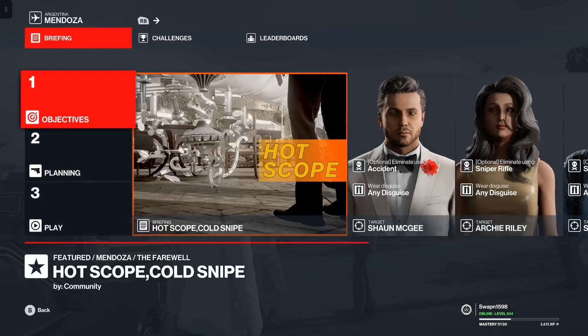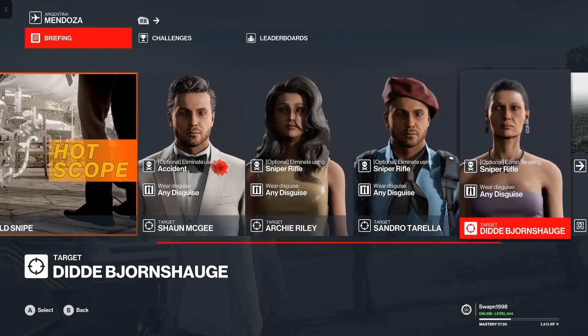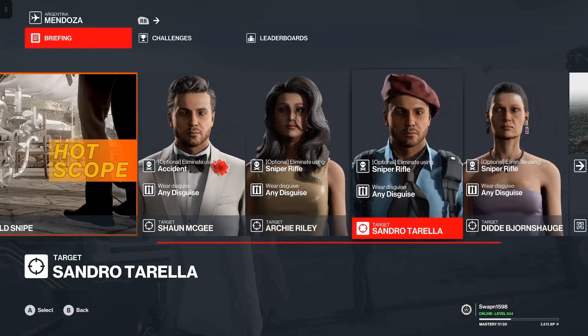Hello and a very warm welcome everyone, Supermassive here. Today we are covering another featured contract released on 30th June 2022 in the Hot Scope category. The name of this contract is Hot Scope Cold Snipe. There are four targets: the first requires an accident kill, and the last three require a sniper rifle. This contract can be done in any disguise, so we'll be going for the Silent Assassin Suit Only.